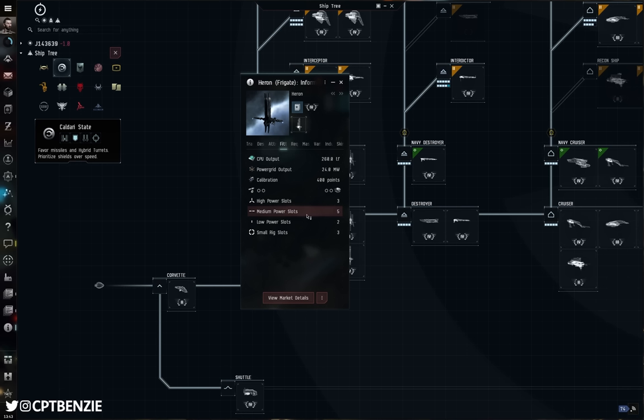I use the Buzzard quite frequently — I think it makes an excellent combat scanner because the drop to its scan deviation really helps get things locked down faster. There are other ships like the Helios and Anathema that have their own abilities that change up how you fly them. It's up to you when you want to upgrade from a tech 1 to a tech 2 exploration boat. I don't really recommend the navy issue versions — I just don't see much need as an explorer.